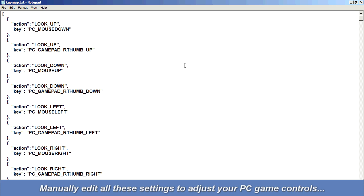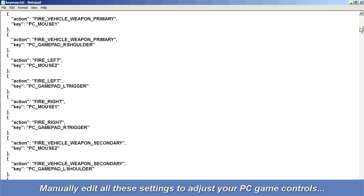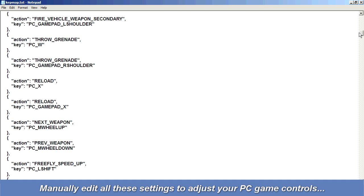You must now manually edit all the settings in this file in order to customize your PC controls. It's a real bitch, but this is the only way to get your PC control settings to stick. A few notes: all this stuff up here — look up, look down, etc. — is basically referring to your mouse. Whichever way you move your mouse, your character will look in that direction. You can safely leave all that alone.